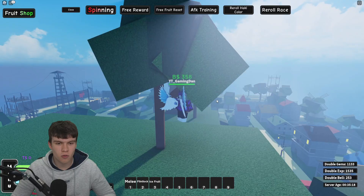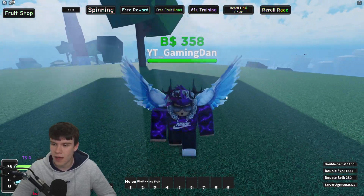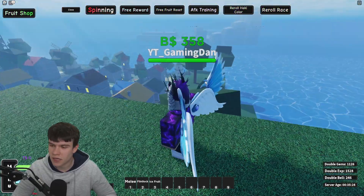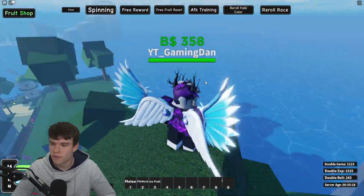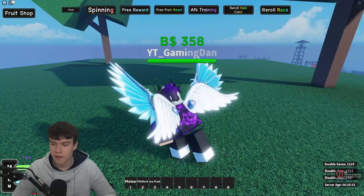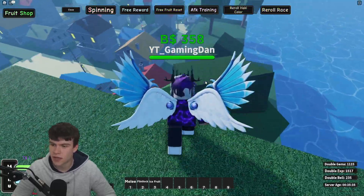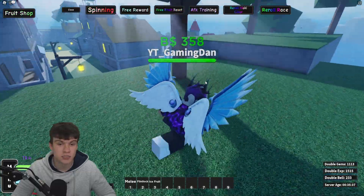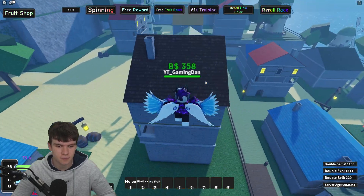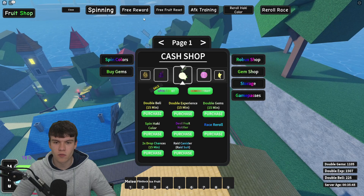I'm going to be reading out the boss drop chances as well. If you defeat the boss, you have a 60% chance to get gems, a 5% chance to get a certain item, a 4% chance of getting a raid suit canister, a 3% chance of getting an Easter Bazooka, a 2% chance of getting Easter's Edge, and a 1% chance of getting a bunny mount. Comment down below what the best reward you've got from the Easter boss is.